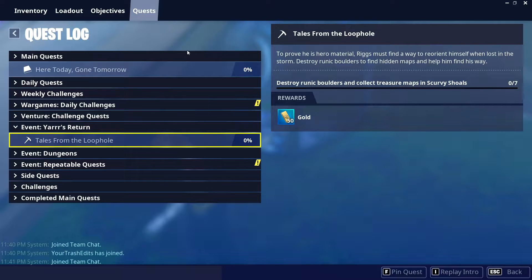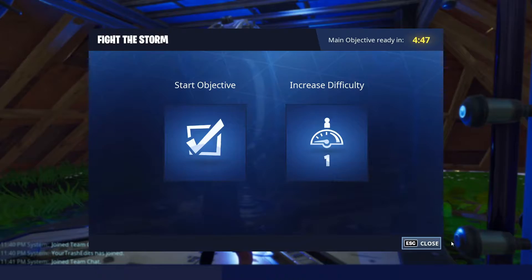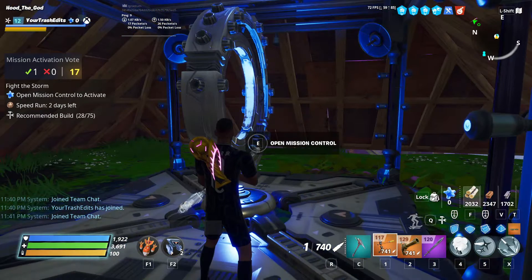We're gonna go ahead and do Tales from the Loophole. To prove he is hero material, Riggs must find a way to reiterate himself when lost in the storm. Destroy runic boulders to find hidden maps and help him find his way. Destroy runic boulders and collect treasure maps in Scurvy Shoals — gotta find all of them. All right, let's go ahead and start this mission.